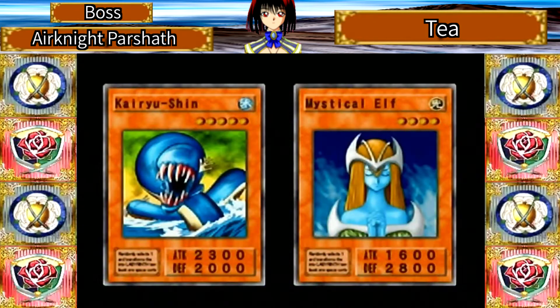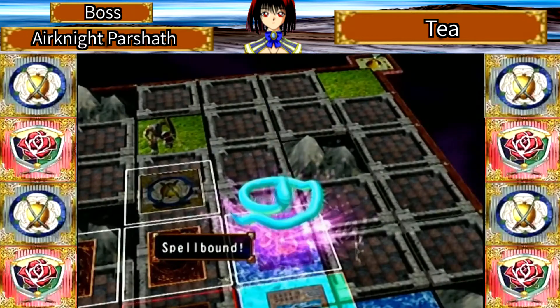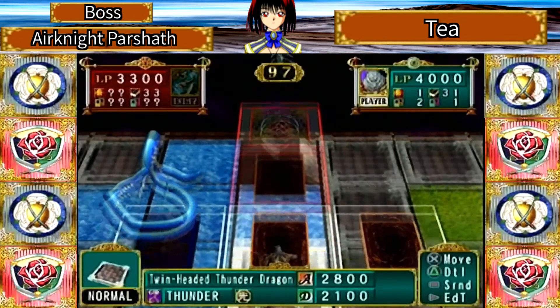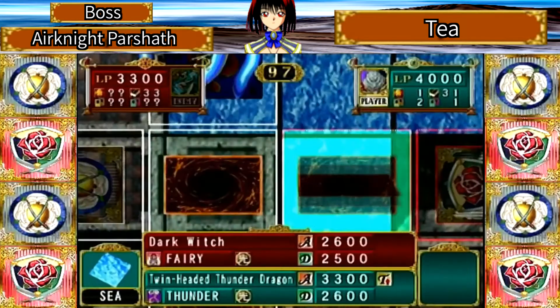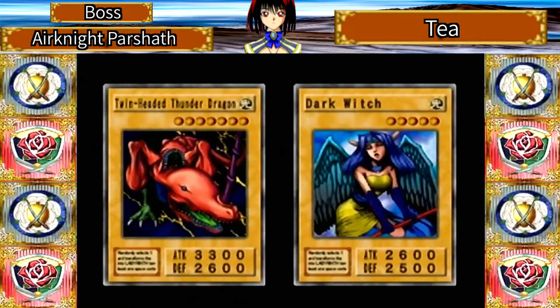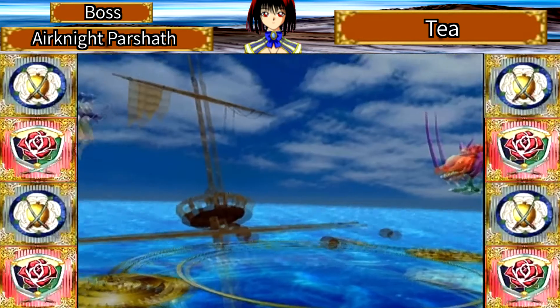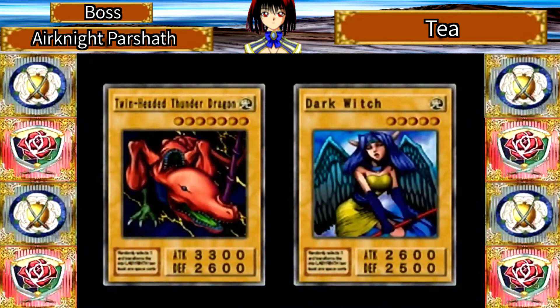We already saw what Kaiyushin does — it's like a water blast of some sort. He just got spilled down, that's unlucky. We're going to attack with our 3,300 attack. Holy shit, that is a strong monster — 2,600 attack points. Damn, Weevil was way easier than this girl. I don't think Weevil ever summoned anything with 2,600 attack.